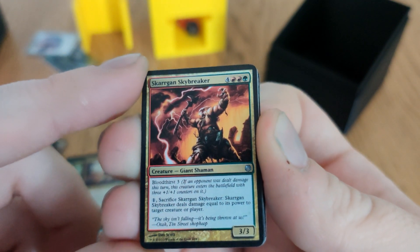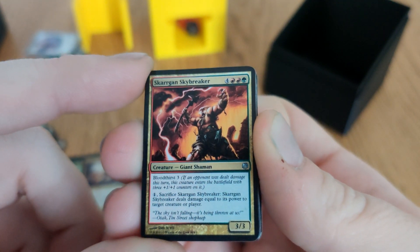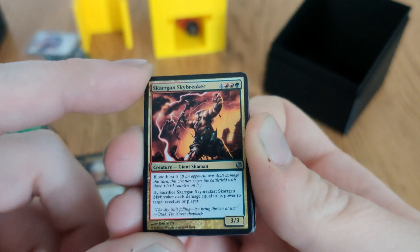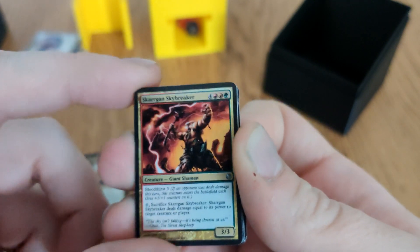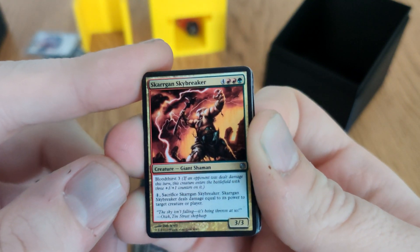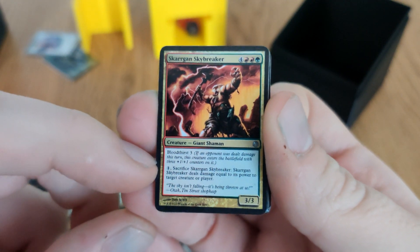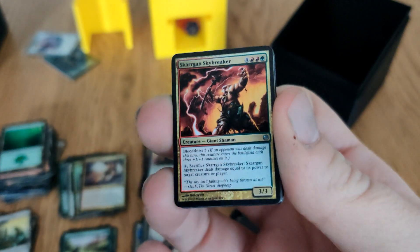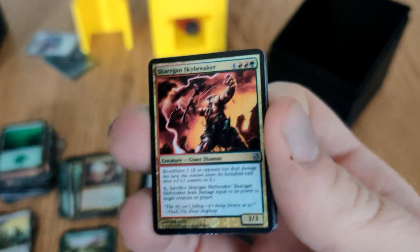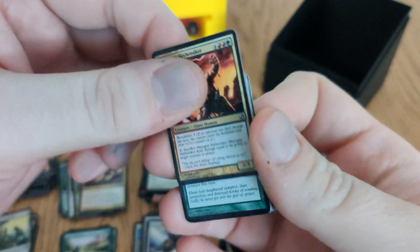Skagen Skybreaker: I had it a couple of times and never cast it. I can essentially hit something for six if I pay eight, which isn't great, but the fact it can be done at instant speed is kind of useful — I can hit someone for six, then hit them for another six by sacrificing it. Adequate. But it's still a creature.